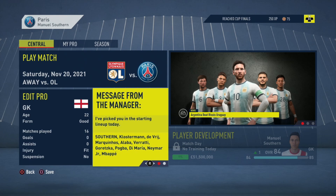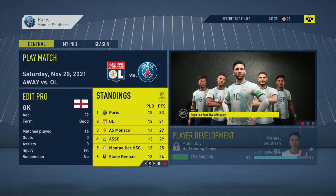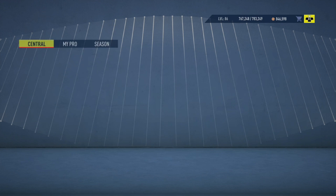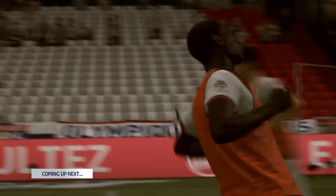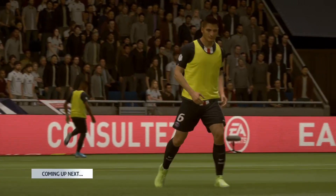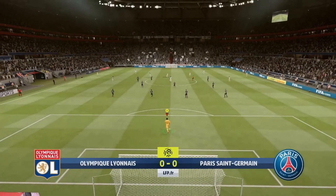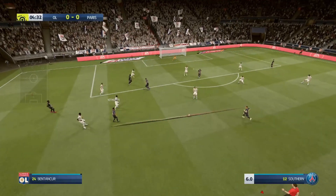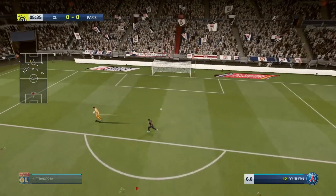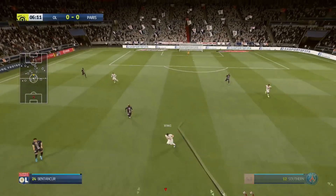Here we go, it's actually quite a big one in the league today. We're away to Lyon who are only two points behind us and probably our biggest challengers for the league this season. Neither team has lost yet — we've won 10, drawn 3, lost 0; they've won 9, drawn 4, lost 0. It's going to be a tight game. The top of the table clash — come on PSG. Neymar lays it off to Verratti, lays it in to Gretzka — and you've got to do better, we might not get many chances like that.